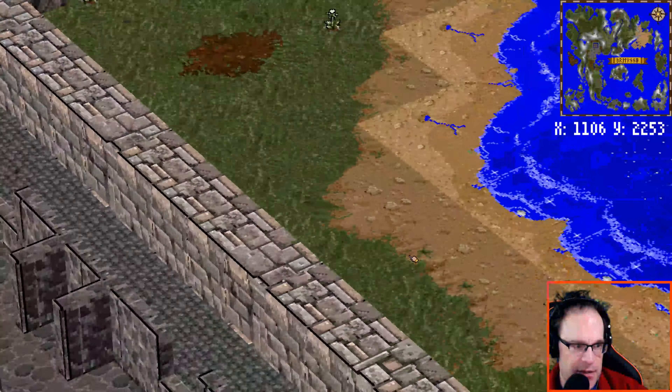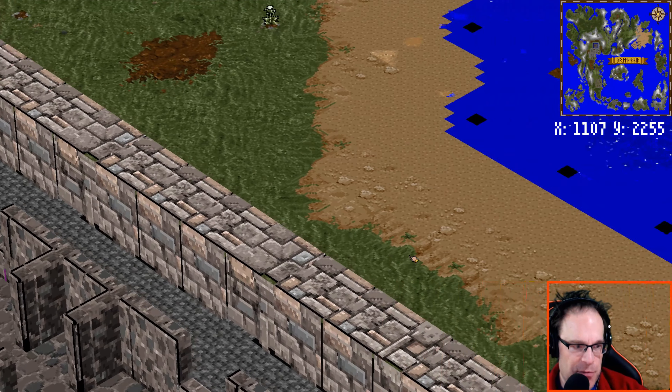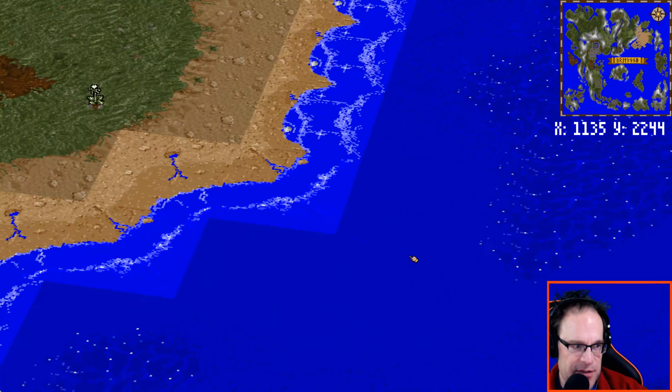So we've got some good spinning here. We've got a little bit of flickering when we get to water, and I wonder if it's just because of trying to animate these water tiles. I'm not sure.